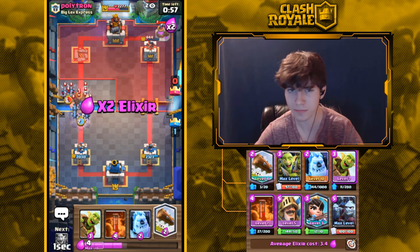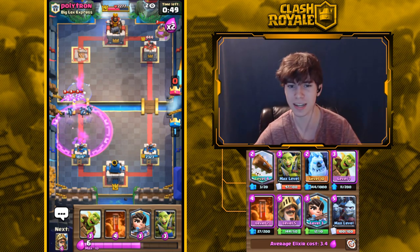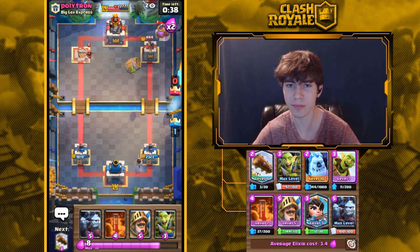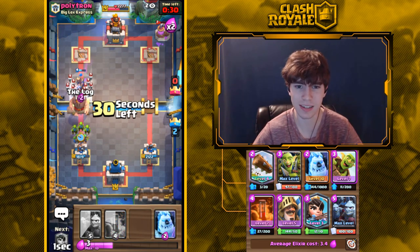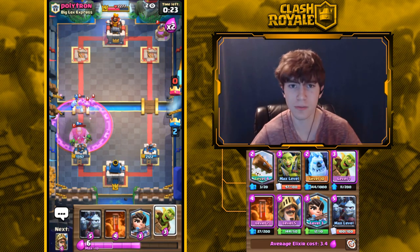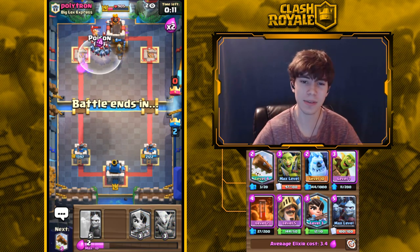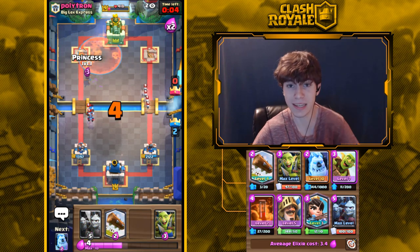Night Witch is getting a buff — initial Bats spawn quicker. They're doing this because they're nerfing Bats and want to keep Night Witch at roughly the same power level. Overall I'm glad they didn't nerf Bats so hard that they become useless. Bats were just a tiny bit too powerful in Zap Bait decks. In decks without Zap Bait they really weren't that good — they were only useful in quick cycle where you could out-cycle your opponent's Zap.